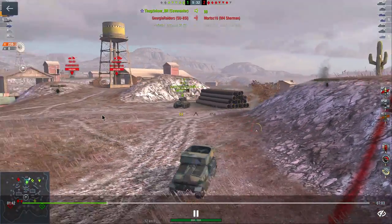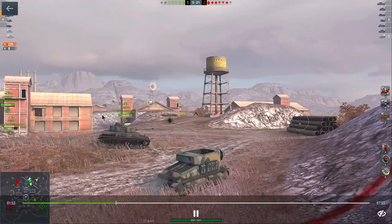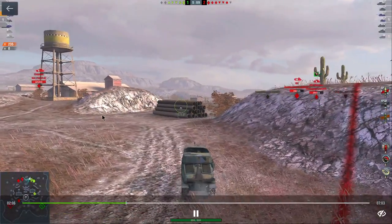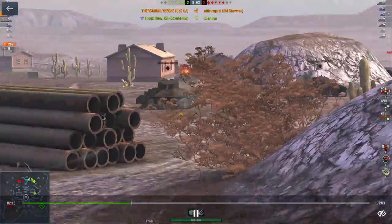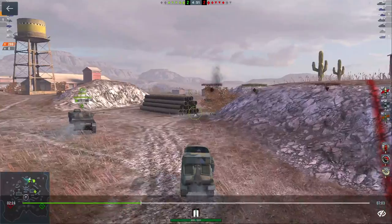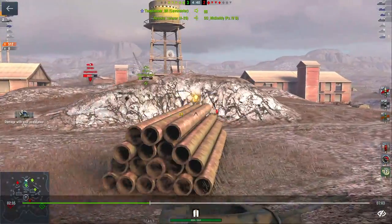I missed that shot, but I put a shot into the M4. Now I see that SU has been spotted out there camping, so I'm going to sink a blind shot into him. The gun on this tank is pretty accurate for the tier — it's got a really good gun. It just doesn't have any armor and it's tall and awkward, so you don't really want to push with this; let your team do the pushing. I was actually surprised at how fun this tank is to play — I kind of stayed off this line for a long time.